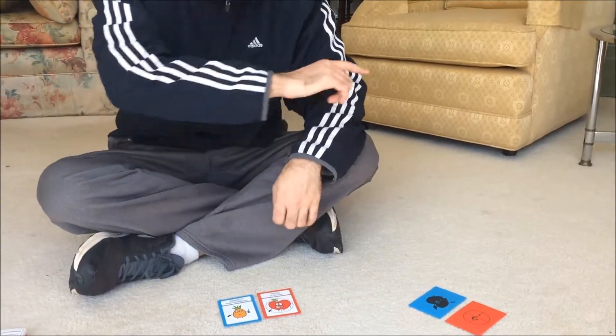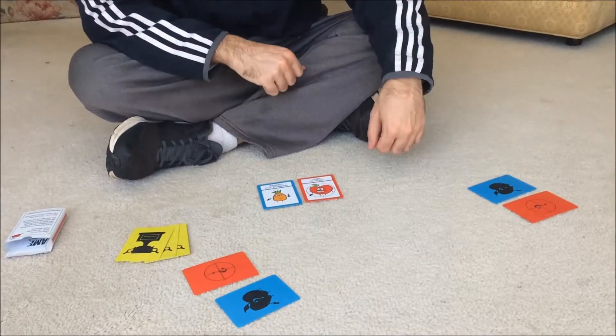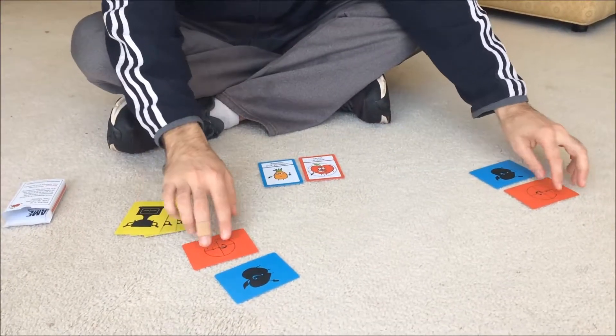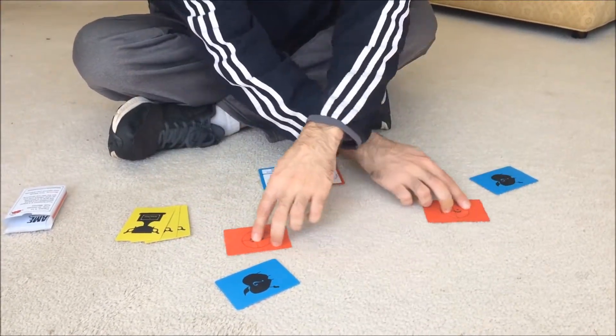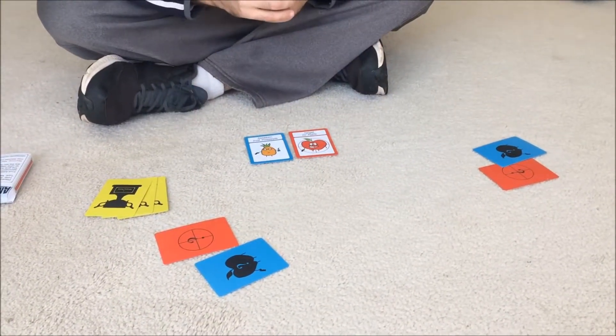We know what Jimmy's target is and now we go clockwise — it's Jimmy's turn. Jimmy is going to do the second thing we can do on our turn: trade. So Jimmy is going to say, okay Billy, I want to trade targets with you. Billy and Jimmy trade targets, and Jimmy's turn is over.